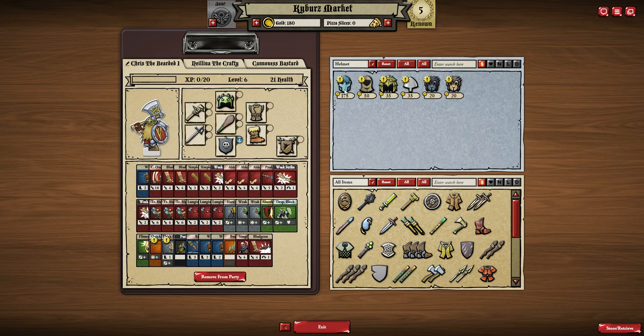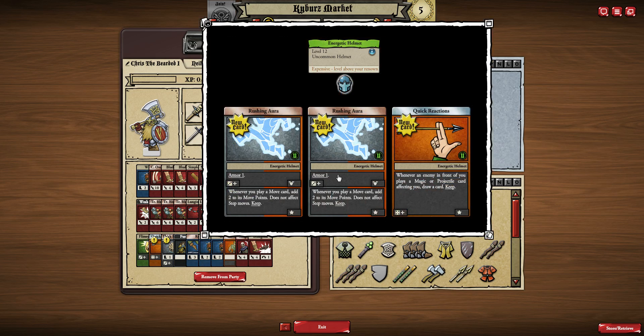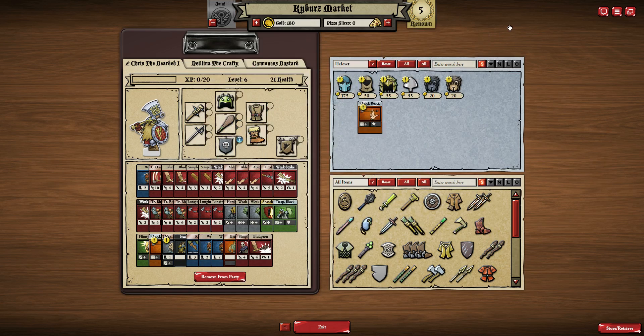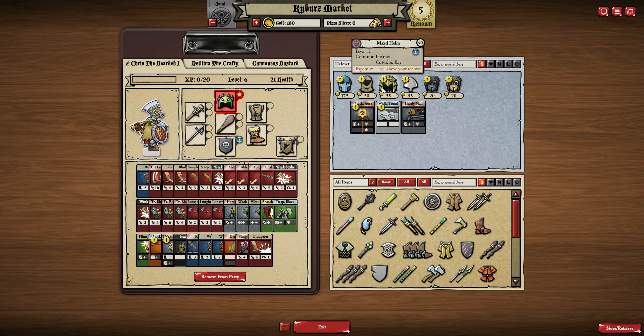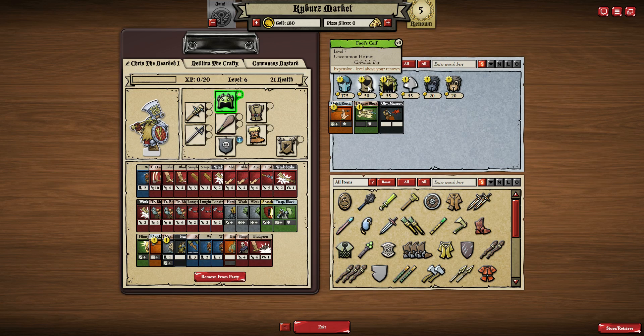Just to see, for basis of comparison. We've got an Energetic Helmet here, but it needs a Power Token. We've already got a Power Token installed on the shield and we don't have another one yet, so not that one. That does have Quick Reactions as well though. Let's have a look at Rushing Aura — there's an Armor 1, 3+, and whenever you play a move card, add two to its move points. It does not affect step moves. That would speed him up quite a bit.